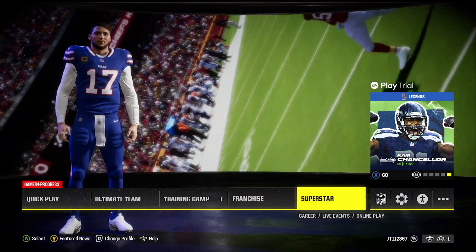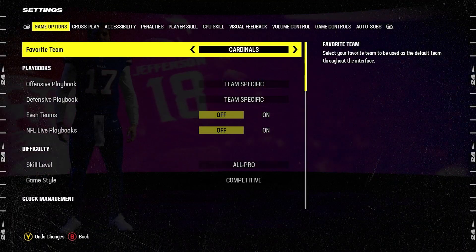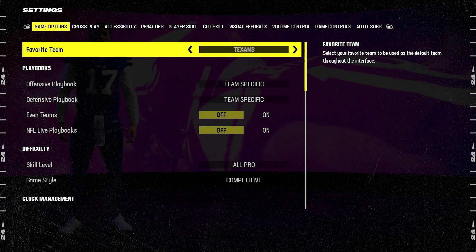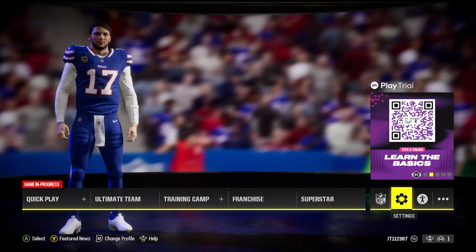If you're on the main menu and you want to change it, all you have to do is go over to your settings — it is the first option that you can pick. You can go through all of the different changes and as soon as you do it, you back out and that would just be your favorite team.